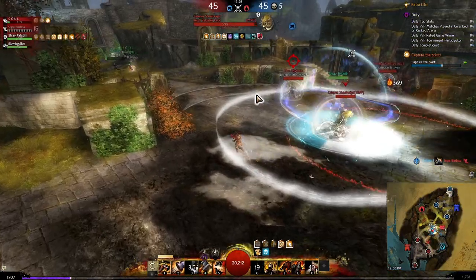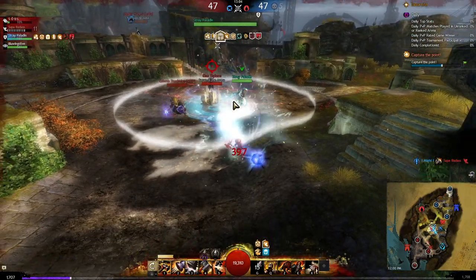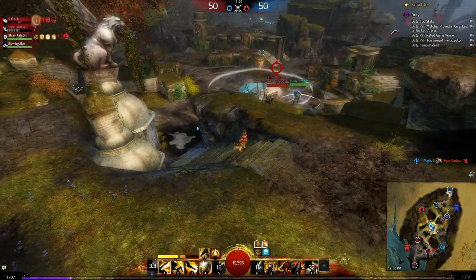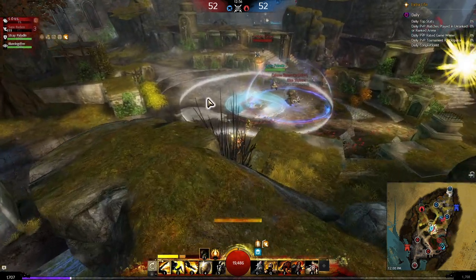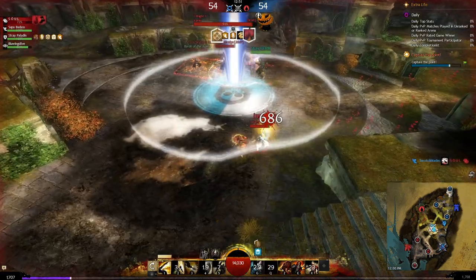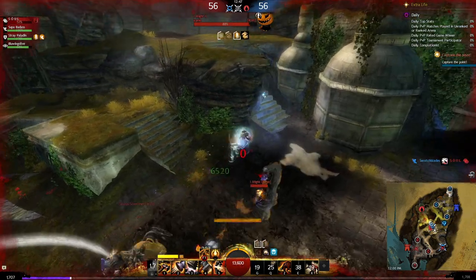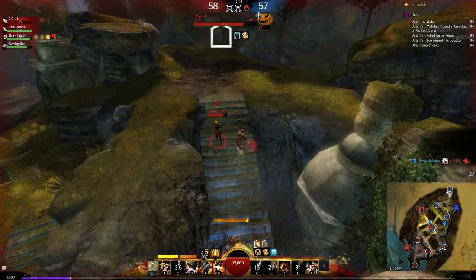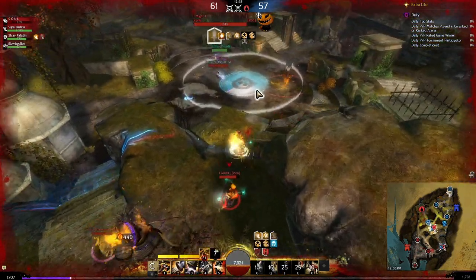They've got a really bunkery team on the legacy of the Foefire map, which really benefits very tanky compositions. We can't really get a kill if they have two supports, so I'm just kind of waiting for a better situation. I'm going to try to peel for my support — I'm getting chased, which is good because now my support won't die and they can hold the node neutralized.